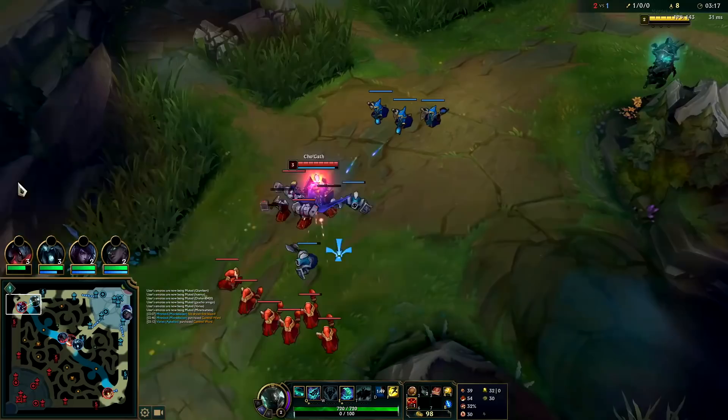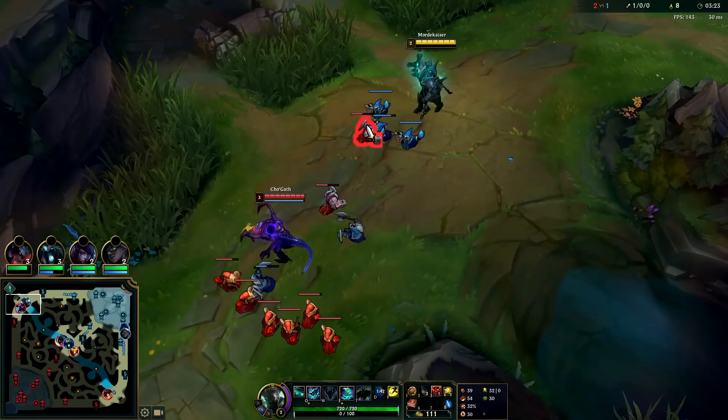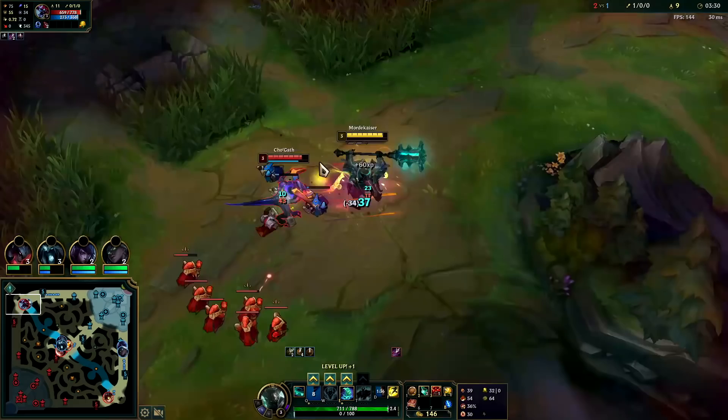As long as he's under turret he should be safe. It's a Jarvan jungle — I can kind of 2v1 them as long as I take health off the Cho'Gath first. You can take TP on Mord top but you lose out on a lot of kill potential, so if you feel like you can't kill your target anyway, probably just go for the TP.